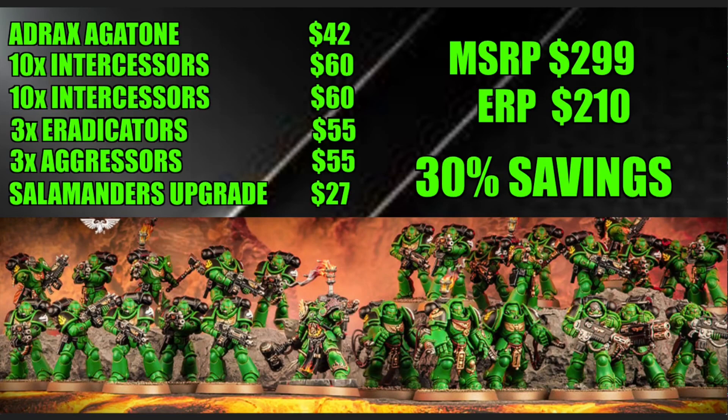On to the actual value of this box set. Adrax Agatón retails at $42, two sets of 10 Intercessors at $60 each comes to $120, three Eradicators for $55, three Aggressors for $55, and at least one Salamanders upgrade pack (possibly two) at $27. The MSRP on this box set is $299, possibly $326 if there are two upgrade sets. The estimated retail price will be $210, similar to recent Christmas box sets, for an overall savings of about 30%.